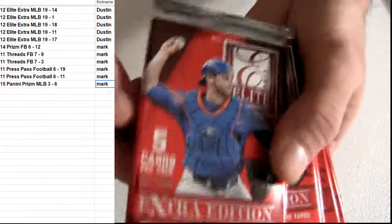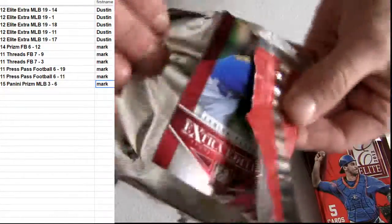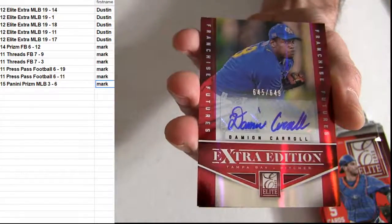Starting off here with Dustin. This is our 12 Elite Extra. I'm thinking this was a hot box — we pulled out a couple hits there last night out of the first few packs. Fresh box.